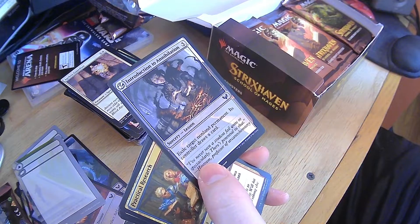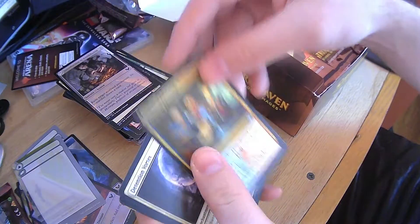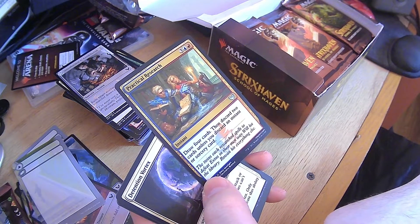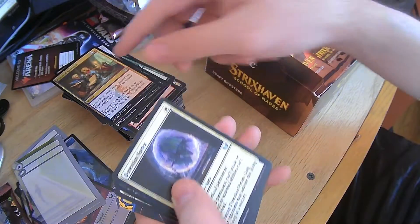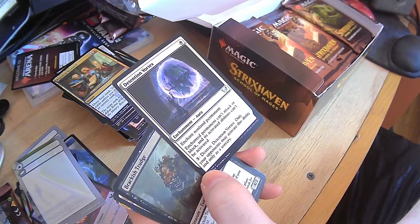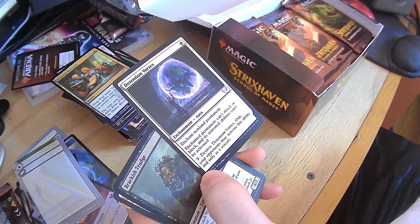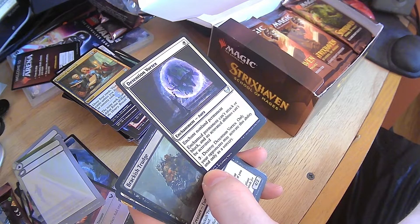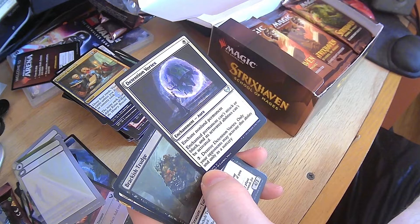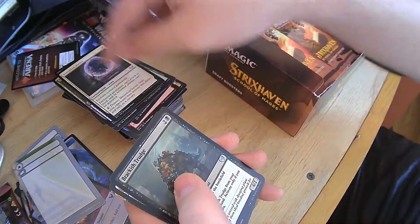Introduction to Annihilation — exile non-land cards, controller draws a card. Practical Research — draw four cards and discard two, unless you discard an instant or sorcery. Very nice. Detention Vortex — enchanted permanent can't attack or block, its activated abilities can't be activated. For three mana destroy it. Only your opponents may activate this ability and only as a sorcery — that makes them choose. That's great.